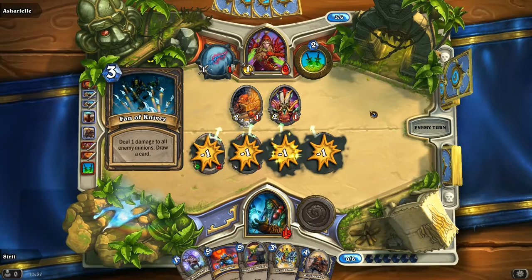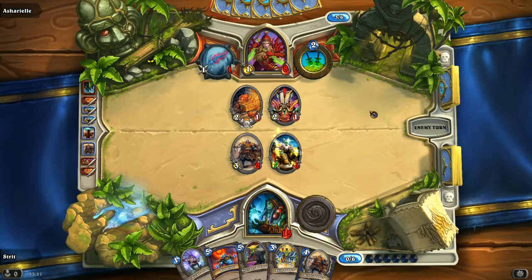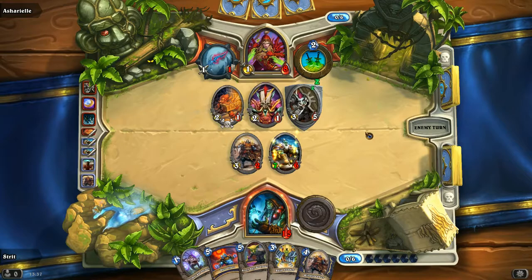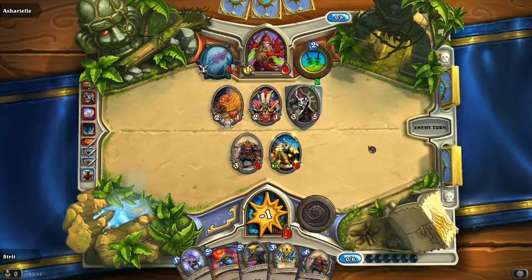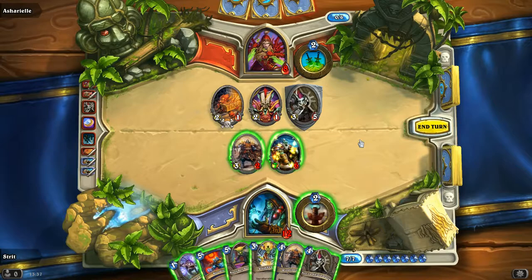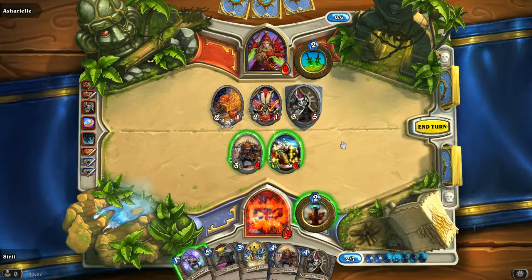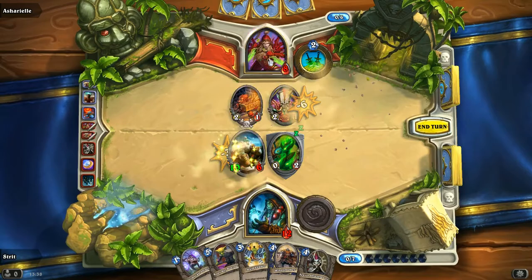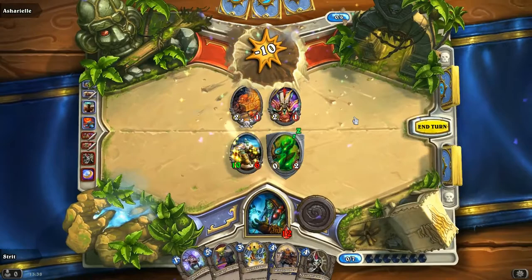One damage to all minions, fair enough — kills two, yes. And a taunt — fine, he plays a taunt. Gives me a bit of damage. And my turn — I actually have a lot of options now. I need to take out the taunt. I'm gonna do that with this one. There we go, and then we kill him with this one. So you see, this deck really works very, very well.